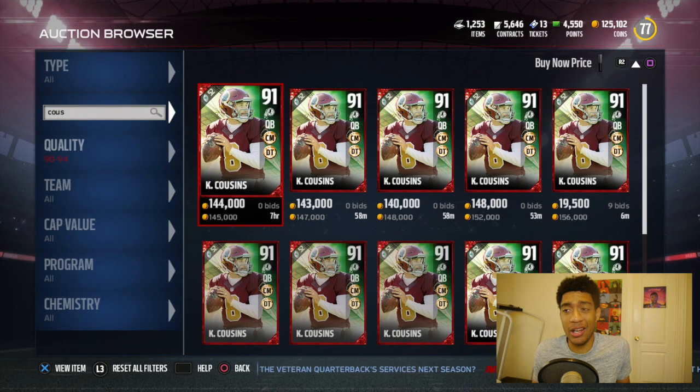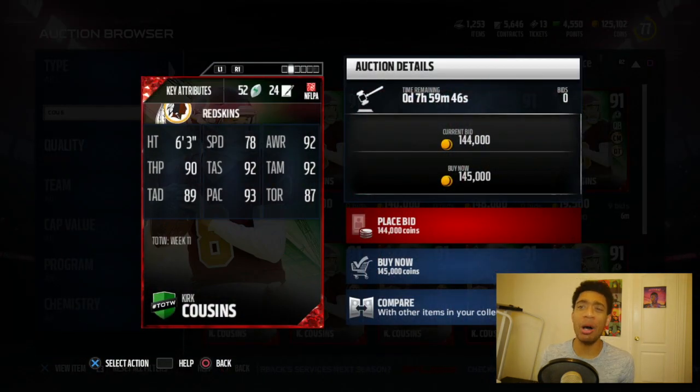We got Mr. Cousins on the screen. Cousins comes in with 78 speed, 91 overall, 87 throw on the run — which is hard, I tried to throw on the run playing football and it's harder than it looks. He's got 93 play action, 92 throw accuracy short, 92 mid, and 90 throw power — not the accuracy deep though.